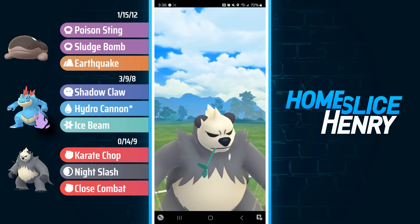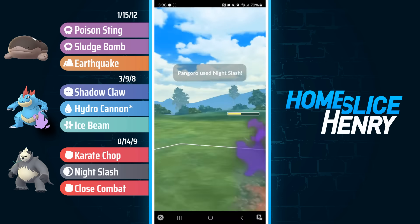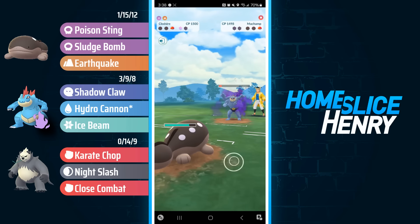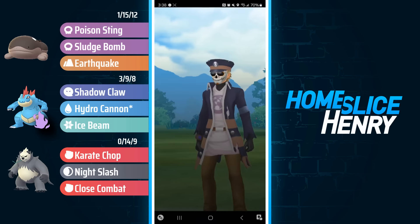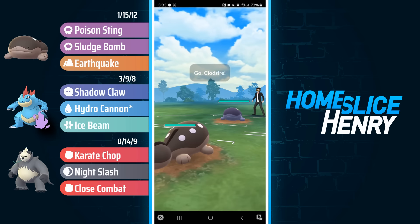I have a very high rank Pangoro — I believe it was Go Fest 2022 they were spawning in the wild, so that's how I have a PvP IV one for the Great League. The opponent ends up closing the app, but we still get the win.